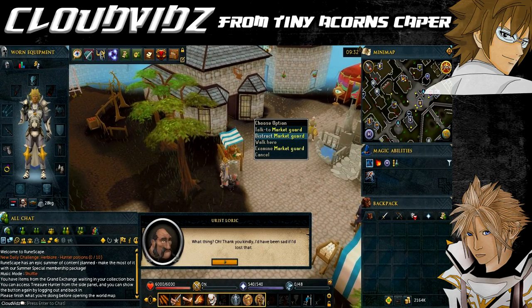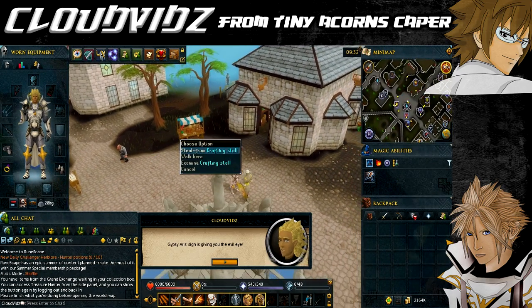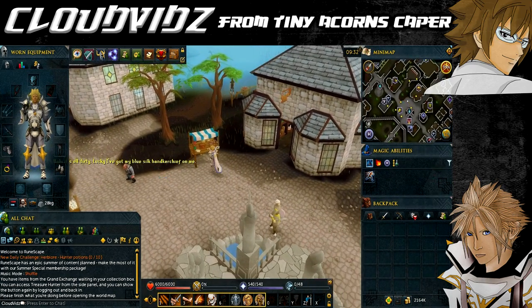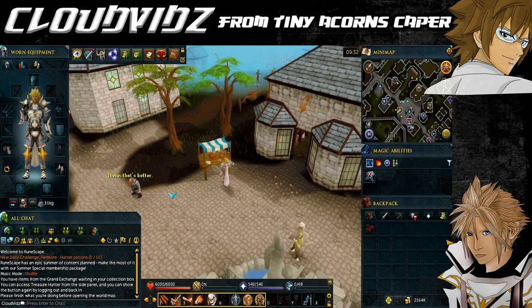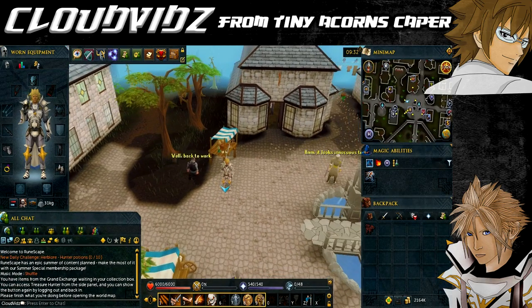Speak to the dwarf and inform him that he must have dropped his talisman on the ground. He'll say something like 'I wonder how that got there' and go to pick it up. Then quickly run to the guard, right-click and distract him — you'll tell him about Gypsy Aris's sign giving him a weird look. When both the guard and dwarf are distracted, quickly steal from the stall.